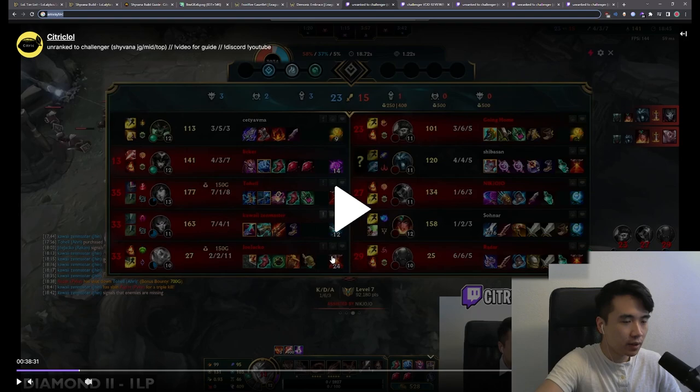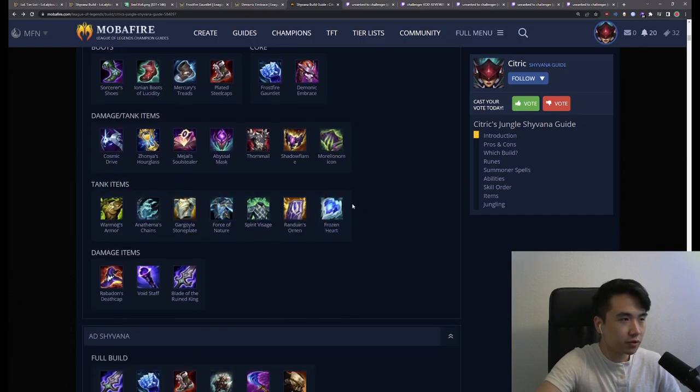Let's take a look at this first game. I'm sitting on Demonic and Frostfire and about to buy an item. First, always look at how much damage you have — do we have enough damage on the team? I'm looking at Ari — she's 7 and 1. I'm going to trust her to deal the magic damage, along with Jhin and Warwick. Good enough damage here.